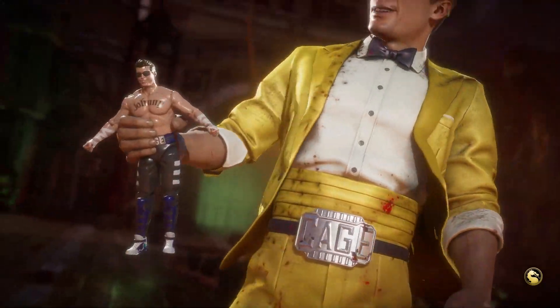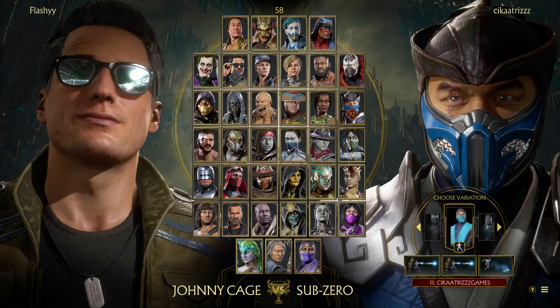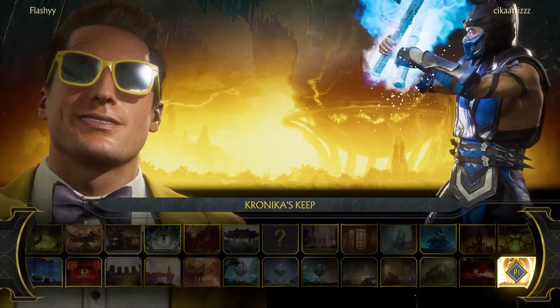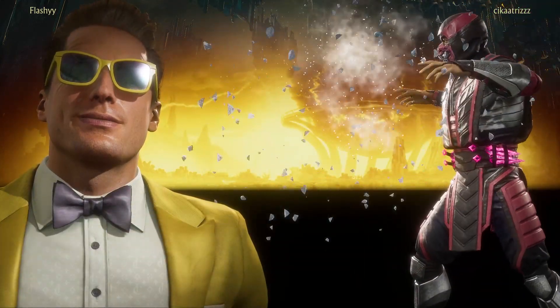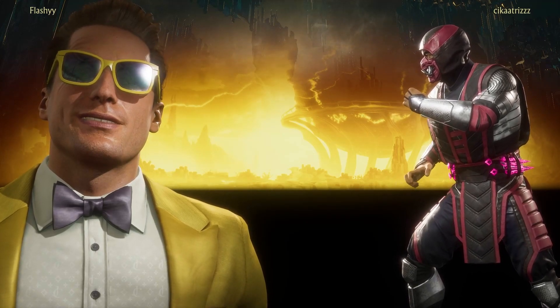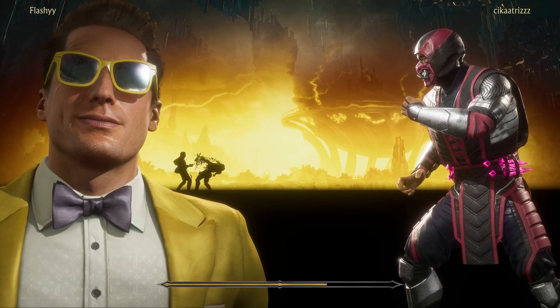All right, back to select a fighter. We're gonna pick Sub-Zero. What are we working with? It's gonna be okay — air polar axe as well as the deep freeze. So thankfully with air polar axe we do have that answer. We have the high force ball. With the deep freeze though, we're just gonna have to watch out for the mix and not get caught by forward twos.